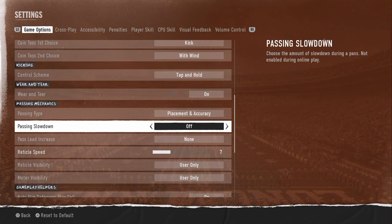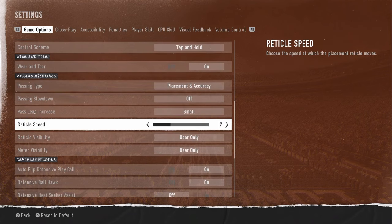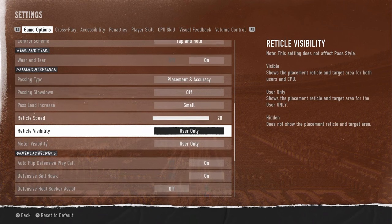Placement and Accuracy — really important. Pass Lead Increase: you have to set this in your settings or it won't activate; set it to small or medium — I'm going with small. For reticle speed, if you've been playing Madden for the last couple of years, put this on 20 out of 20 and it's going to resemble Madden the most.